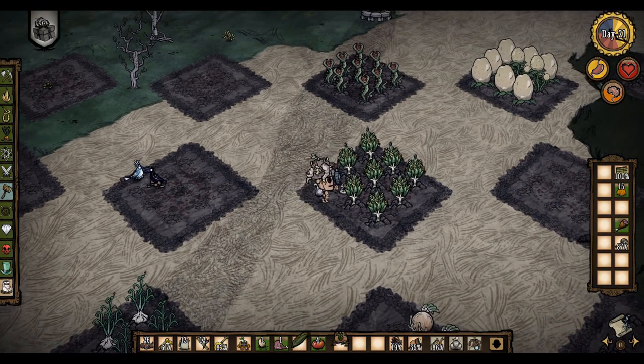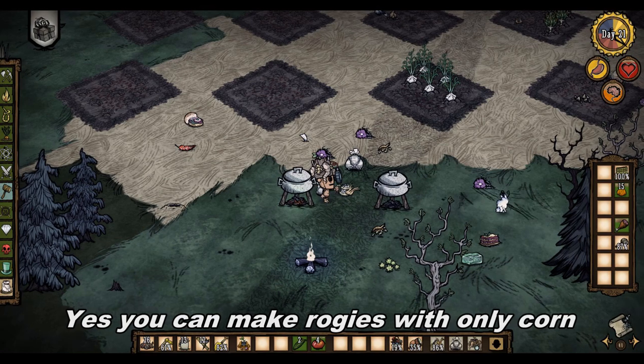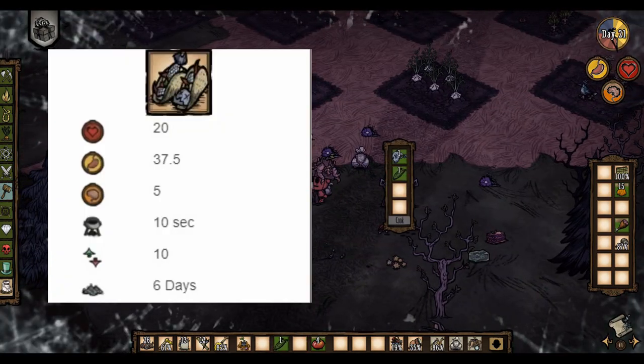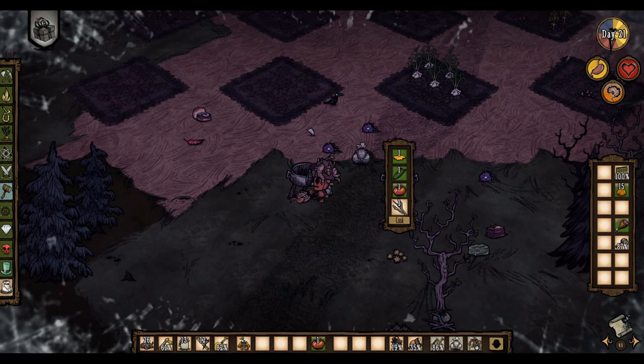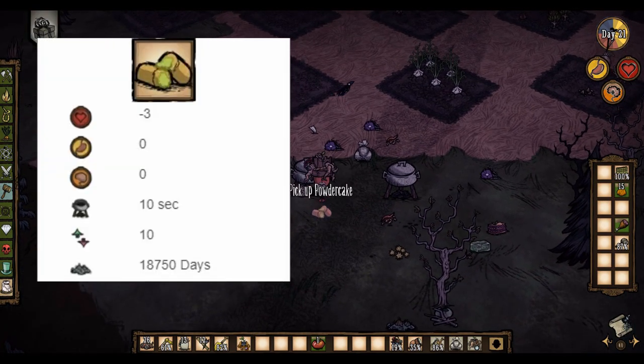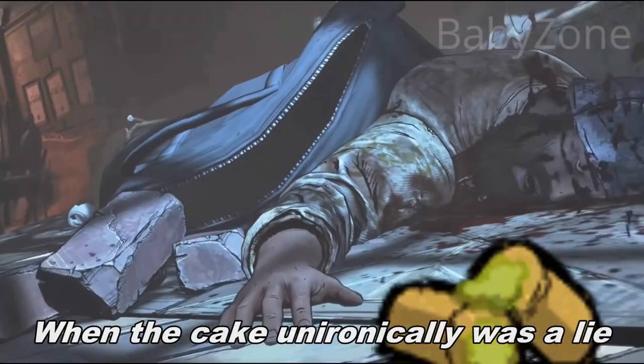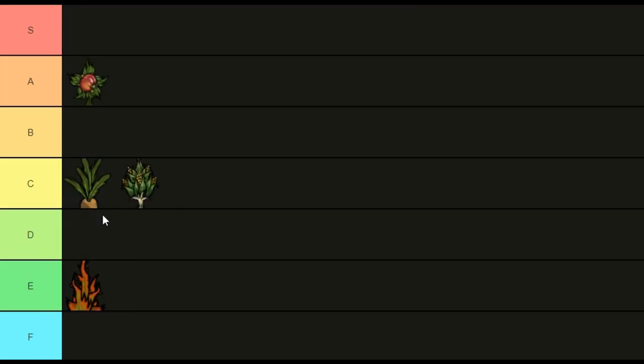Corn. To be honest, corn is pretty much the same as carrots, except they give a decent amount of hunger without crockpotting them. You can make fish tacos, which really aren't great, and you can also make powder cake, which is really only used for traps due to long spoil times. So, C tier.